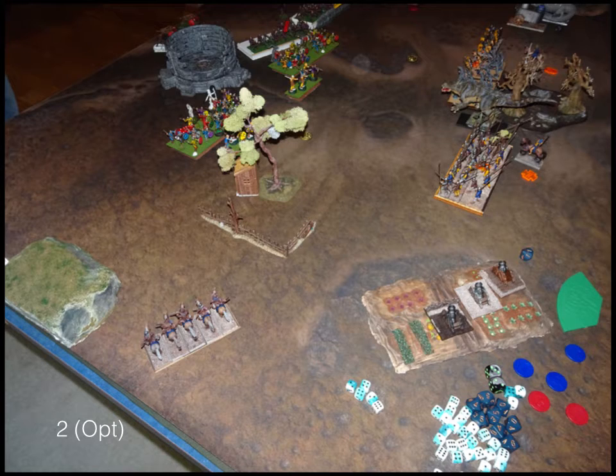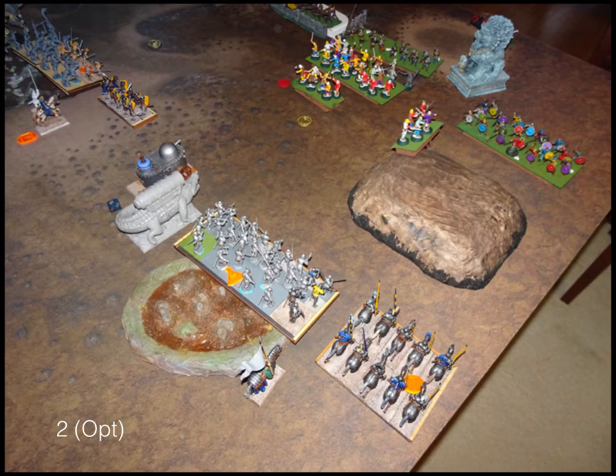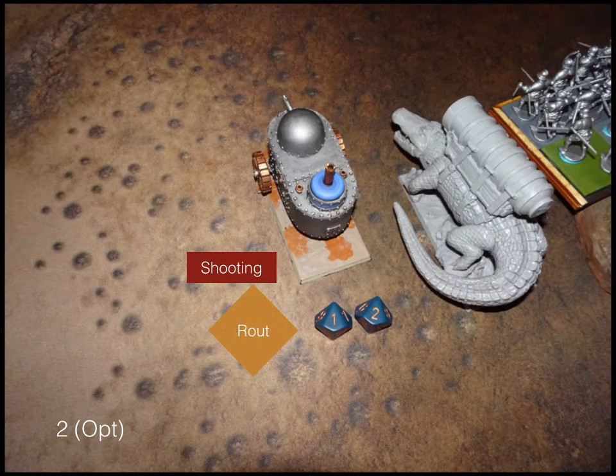Turn two: my opponent doesn't really move much — he doesn't have to. He does out-range me with the inclusion of those archer hordes, so he just kind of shuffles a little but mostly sits still. Shooting: lightning bolt at my scouts, which they held out from. He does lightning bolt at my wizard. His archers take out my other shield wall troop. I had left a beast of war just out of inspiring because I didn't measure carefully enough — he would have survived if I'd kept him inspired, but that was the end of him. A little bit of shooting at the other beast of war.